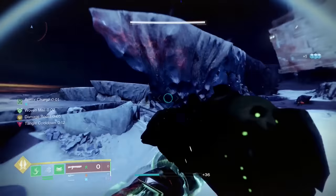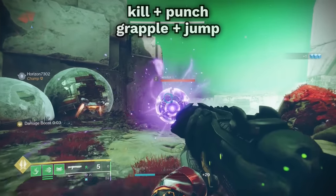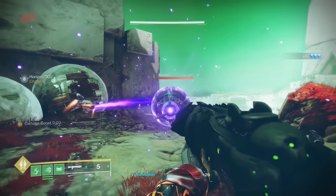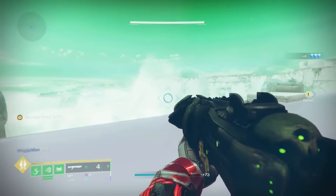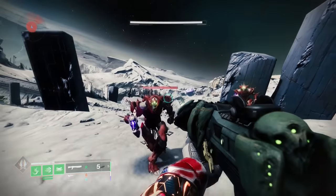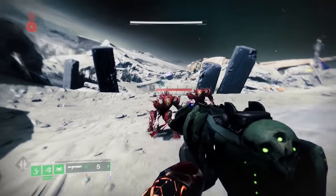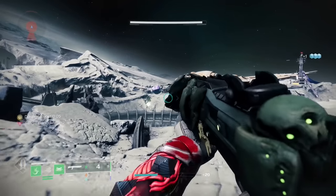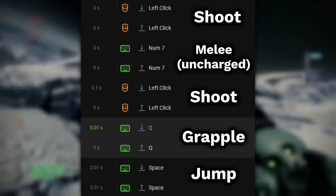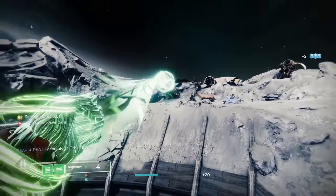You can launch yourself across the map as a Titan. Kill an enemy and punch them at the same time, then quickly grapple and jump — this will launch you really fast in the direction of the enemy. You need a shotgun in your hand, aim at the enemy, leave a little bit of room between the two of you, then shoot and melee, then immediately grapple and jump. Wearing Synthoceps makes it more forgiving.